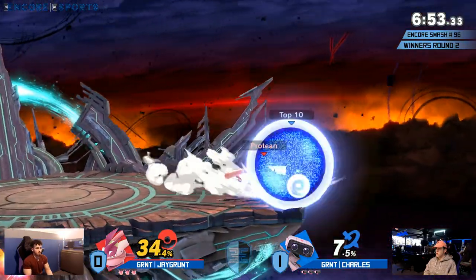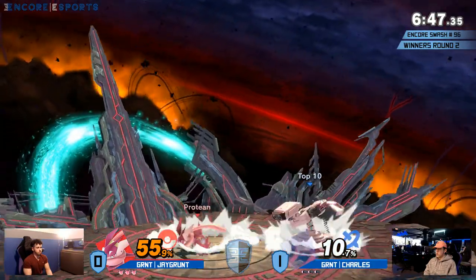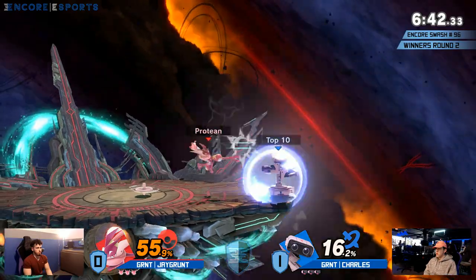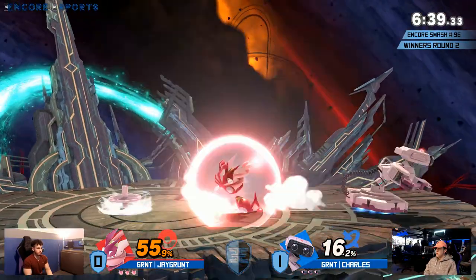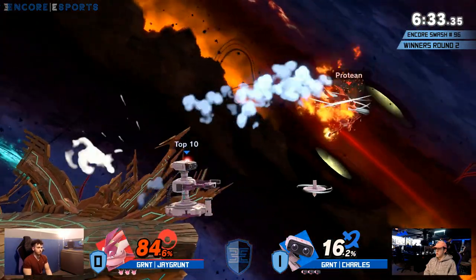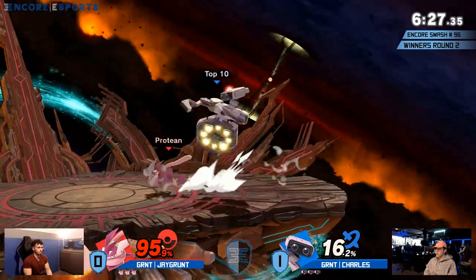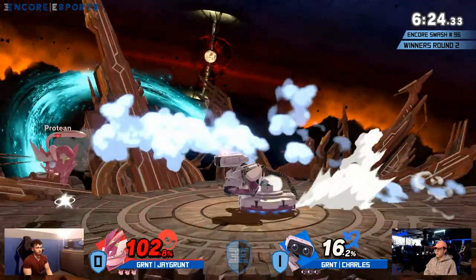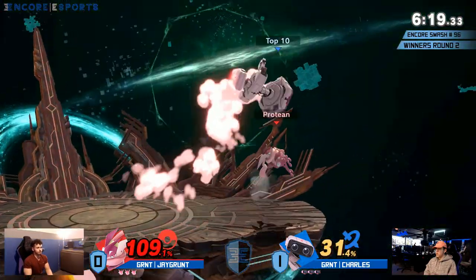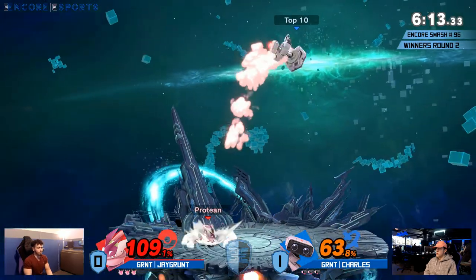Moving into game two — we're actually going to have FD, which is normally one of the best Greninja stages. However, the double-edged sword aspect of it is that if Charles wants to play more of a projectile game, having no platforms might actually help him realize that particular game plan. We're seeing things much more patient from Charles this time. Can he possibly take the stock offstage? That back air lasts so long. Jcrunk finally getting back onto stage — but Charles went for a hard read on that up smash, and Jcrunk didn't give it to him.